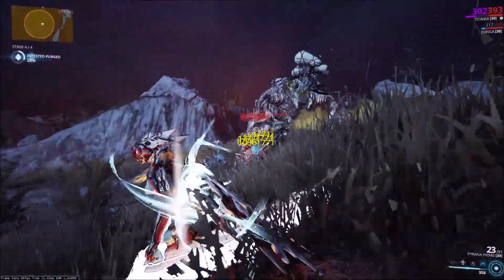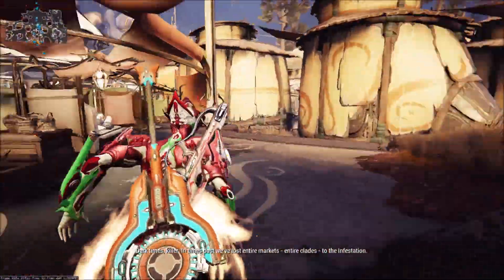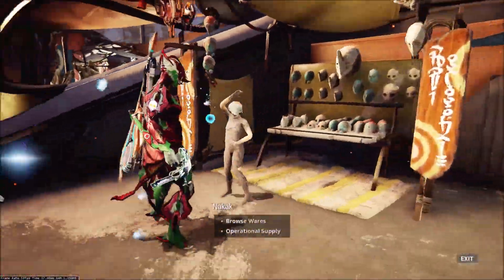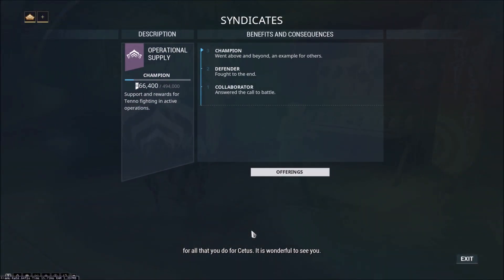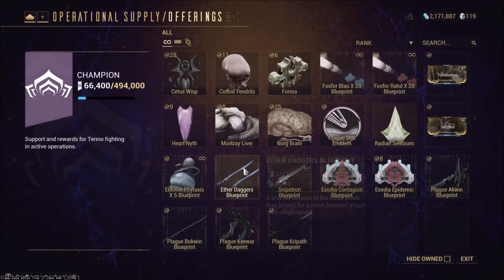I'll also put timestamps in the description to help you navigate the information. Let's start by looking at what rewards you can get for doing the Plague Star. All the Plague Star rewards are available from the CAC under Operational Supply. Operational Supply is yet another rep in Cetus, and its only purpose is to gain rewards during the Plague Star event. There are three tiers to the reputation, and it's pretty easy to farm — if you do the event maybe four times, you're going to be maxed out.